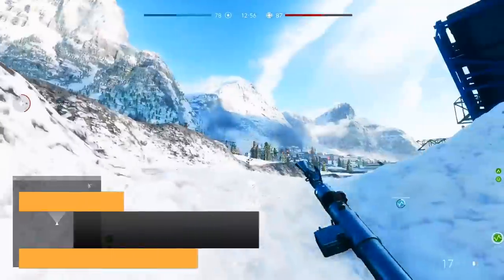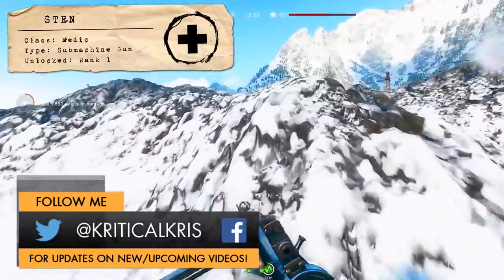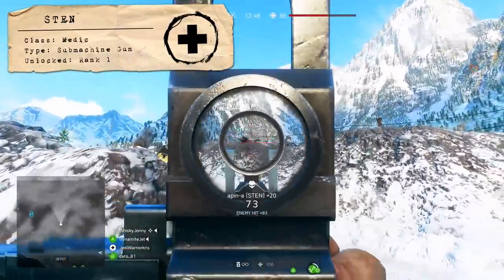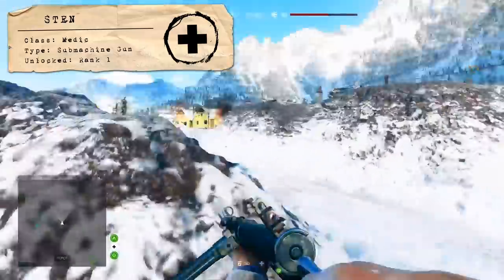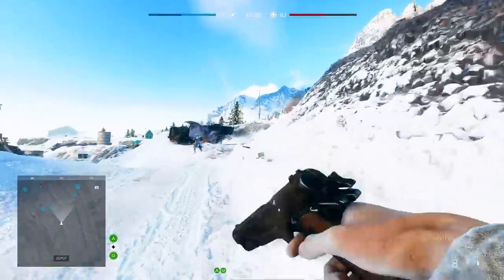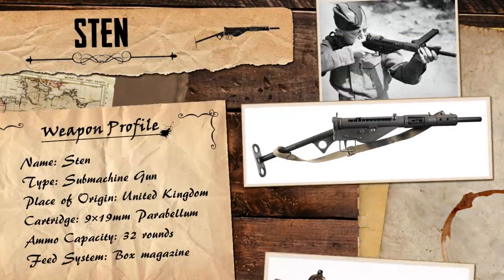Hey, how's it going guys, Chris here, and it's time for another Battlefield 5 weapon guide. This one's going to be all about the Sten for the medic class, which is the first sub-machine gun you get to use in the game, being unlocked right from the very start. Though despite being a beginner weapon, it's still definitely something you shouldn't underestimate, being a good contender for getting the job done in close quarter combat.